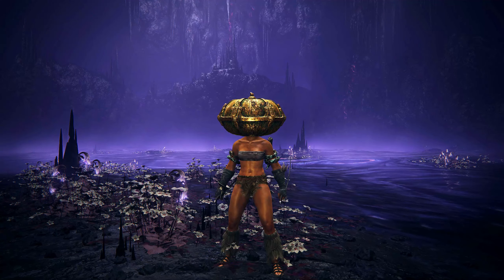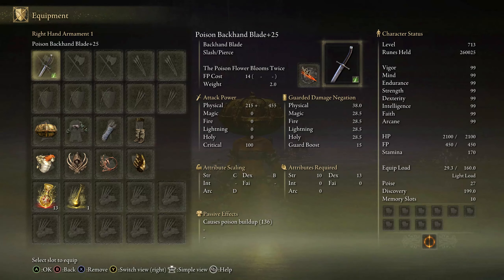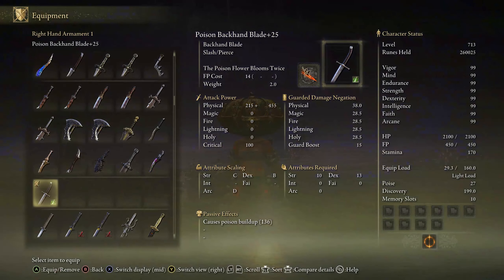You can use these weapons if you want; however, I was using the backhand blades with the Poison Flower Blooms Twice Ash of War. Just a side note: you cannot have the Scarlet Rot Affinity on a weapon — it just doesn't exist — it's a poison affinity. So you need to use the Poison Affinity, but just make sure that your weapon does scale with Arcane. You can also do the Occult Affinity.